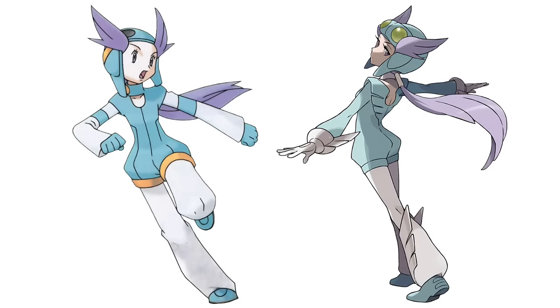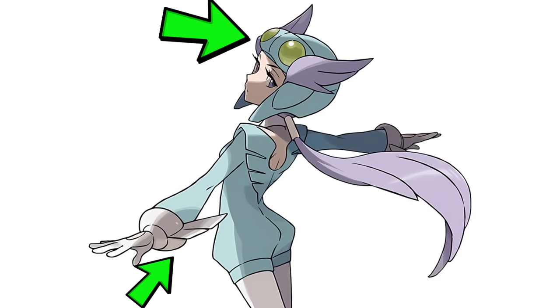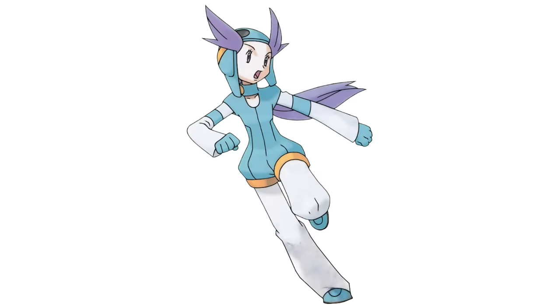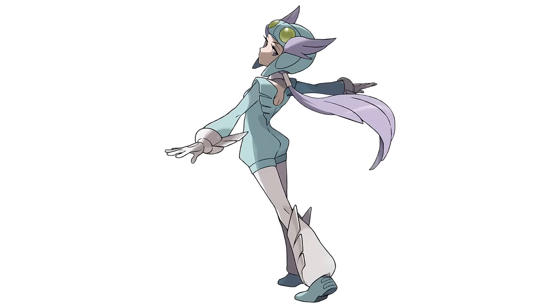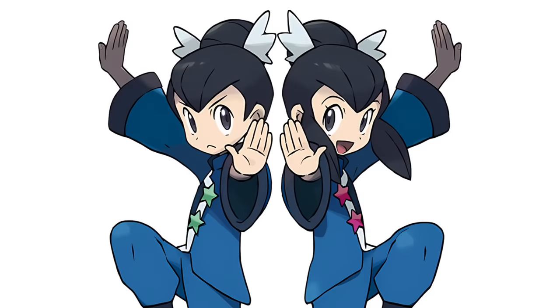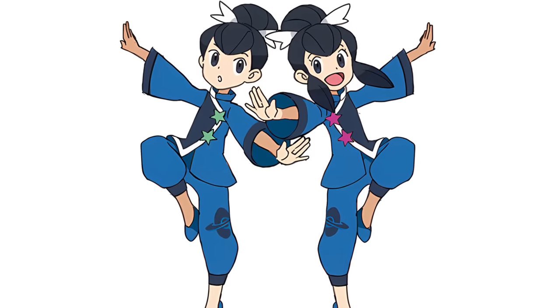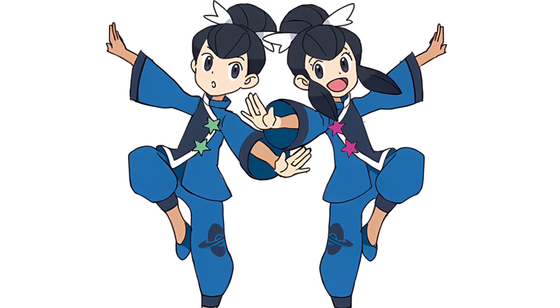Winona doesn't seem all that different. Her outfit gets some updates like wings and goggles, but both versions look pretty good. Even the original has a pretty good pose, showing she's quick-moving and attentive in flight, while the new art shows her to be calmer, though still very aware of the battle. Liza and Tate get some basic outfit updates, and their new art shows them in the exact same pose, just mirrored — better communicating the psychically linked twins motif. They also keep the same facial expressions, showing that even though their minds are linked, their hearts are where they differ.